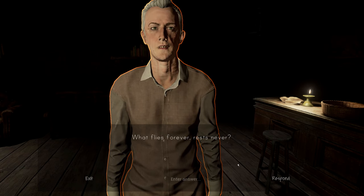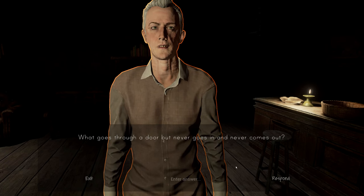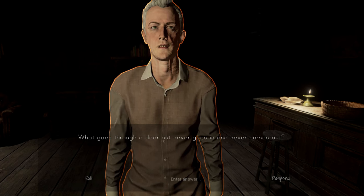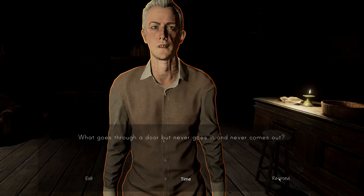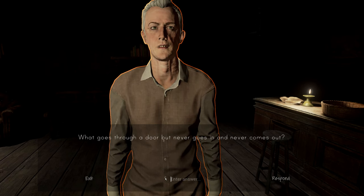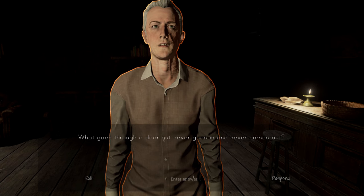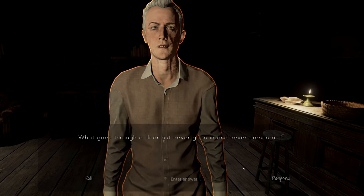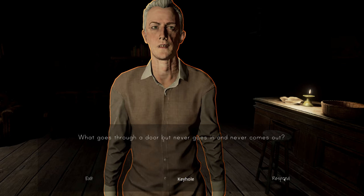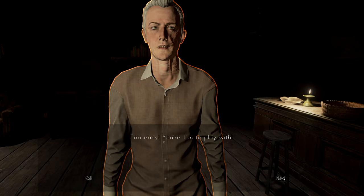Next riddle: 'What flies forever, rests never?' The wind — yep, that was it. Then: 'What goes through a door but never goes in and never comes out?' Not time. Hmm — it's probably the keyhole, because it goes through the door. Yeah, there we go — too easy. 'You're fun to play with.' I still think photo fits better than memory, but whatever.